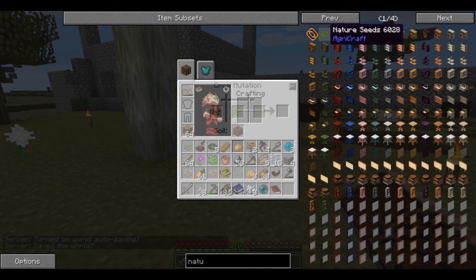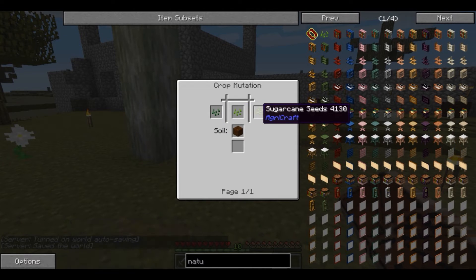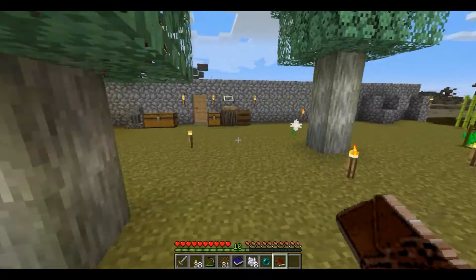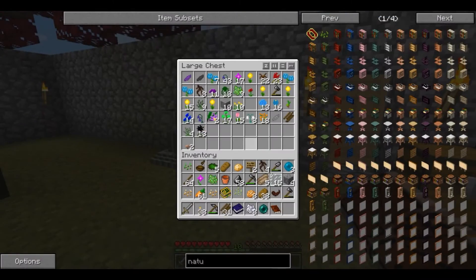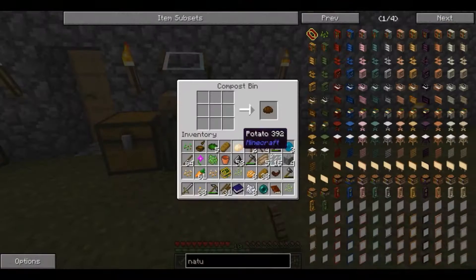We need essence nature, sugarcane - so we need sugarcane seeds on soil. Sugarcane seeds, we need you! Let's make some more.